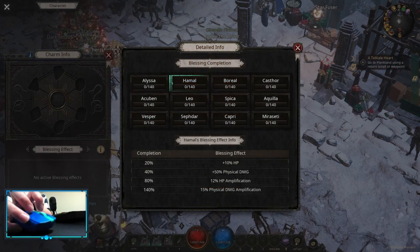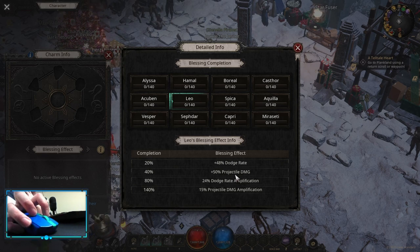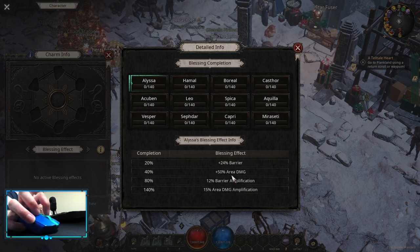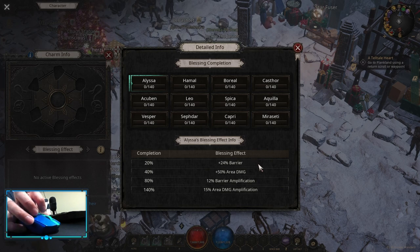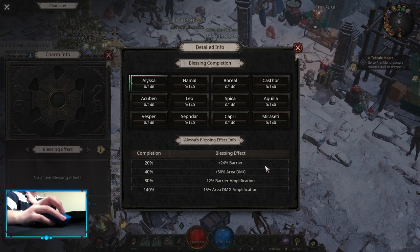For charms, you want to get Hamal for Physical Damage and HP, Level for Dodge Rate and Projectile Damage, and Lissa for Area Damage. On the charms themselves, you want to get Critical Chance or Critical Damage, then Damage Multiplier. After that it's up to you — you can get HP Multiplier, HP Flat, Chaos, or Elemental Resist depending on what you need the most.